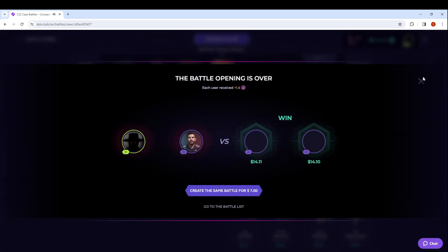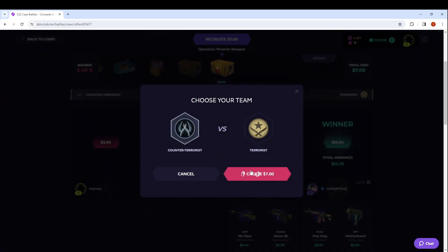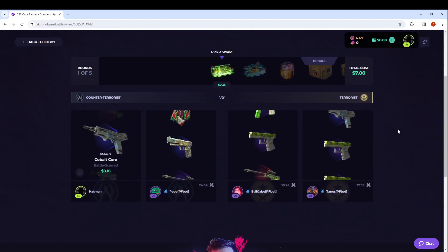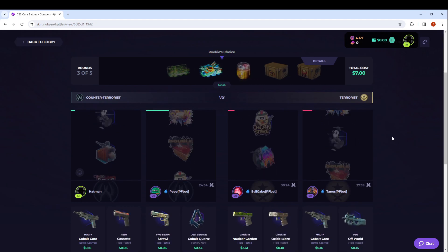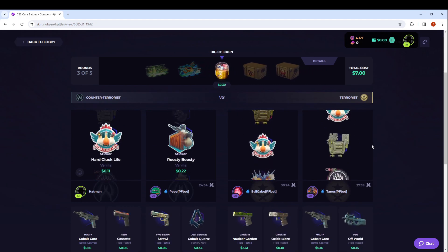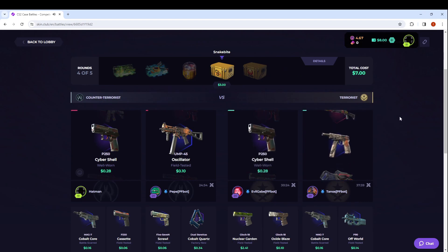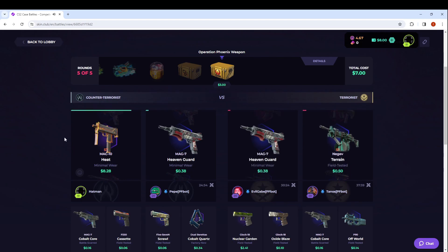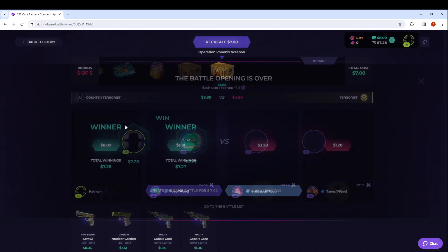That did not go our way. It did pay a double up so that is unfortunate for us — that means we're gonna run it back. We're gonna stick on CT and see what happens. Of course we get last case. 22 dollars. That did not help us. We're saving our pulls for these big ones — let's get these gloves again, come on. Decent little pull there — we didn't make money. You know what, we just broke even.